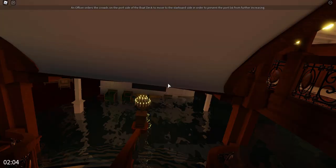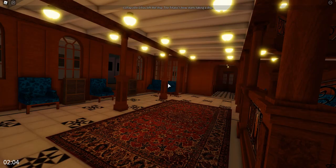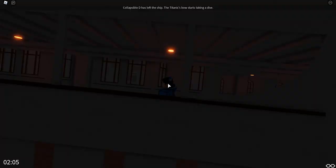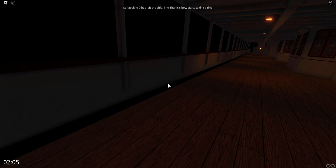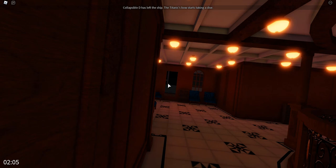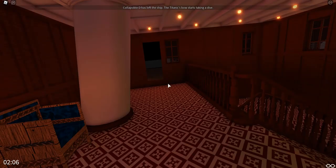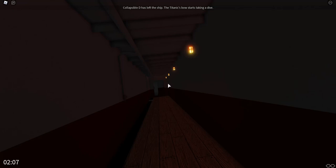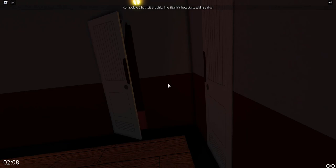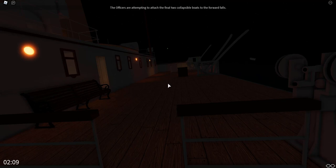The reception room is not doing well. We'll try to get to the lower decks from the aft section. The power is almost completely out — barely any light at all. We're going down fast. Heading forward through Scotland Road — water is there. Song d'Automne is playing. Officers are attempting to attach the first two collapsibles to the falls. Look how fast she is going — this is it. Let's get on the starboard side and see if we can get those last boats off.